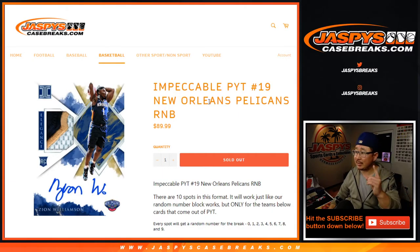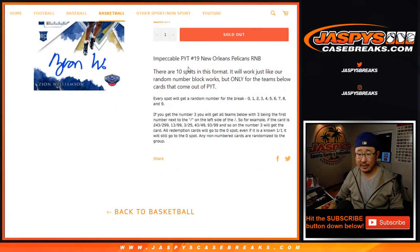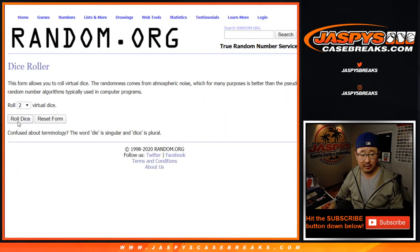Hi everyone, Joe for JaspiesCaseBreaks.com with the Pelicans number block randomizer for pick your team number 19. The break will be in a separate video. That's how it works right there. Big thanks to all of these folks. There are the numbers right there. Let's roll it.